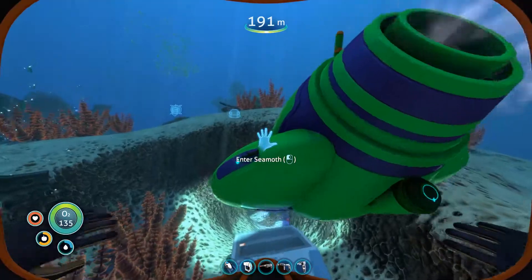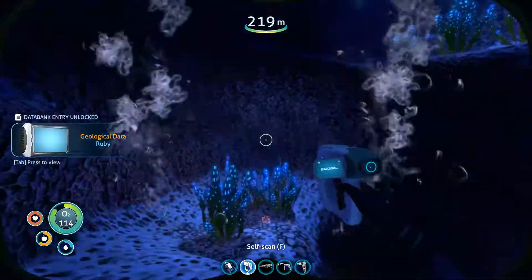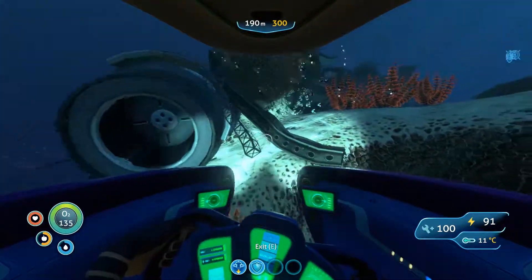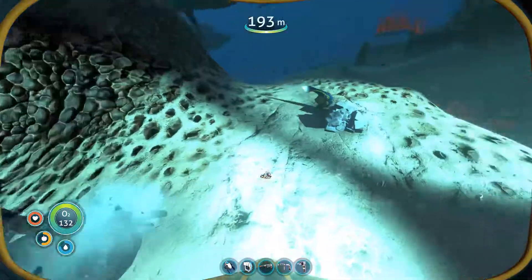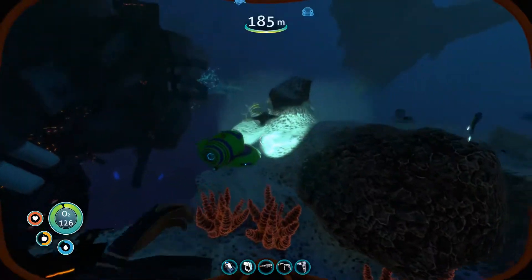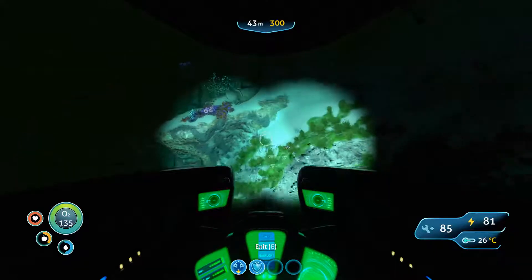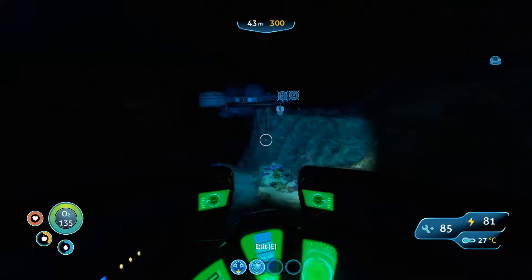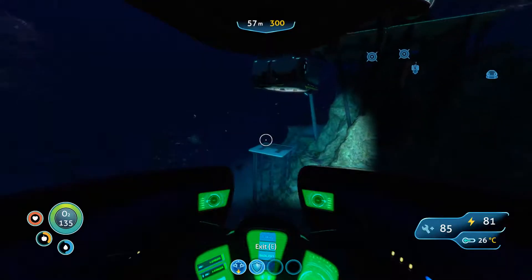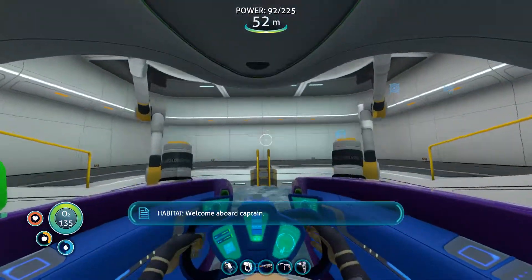Underneath this wreck there's a bit of a cave system - there's lithium, ruby, shale outcrops, and limestone outcrops. That was a really close one with the bone shark - he kind of didn't see me, which was good. Just explore and pick up anything worthwhile. You'll need every bit of everything in the game - it's all there for a reason, so pick things up if you've got inventory space.